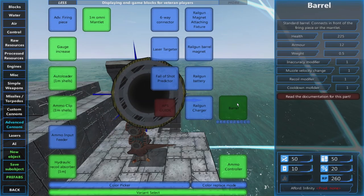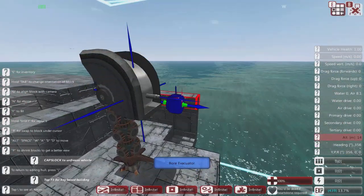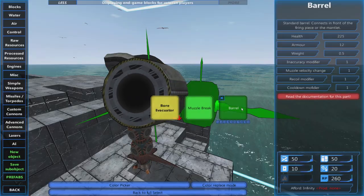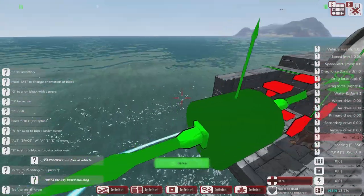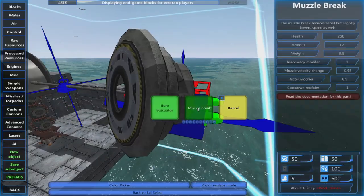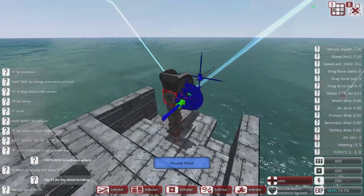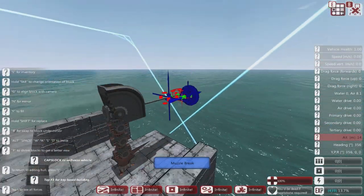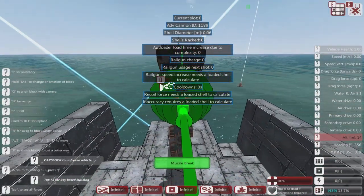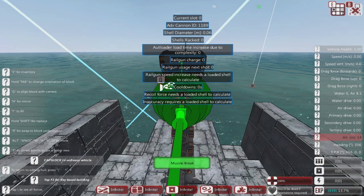Now for the barrel — we wanted about a 10-meter barrel so we need 10 barrel components. I'll put one bore excavator on there because it reduces recoil and cooldown a little, then put eight barrels on, and then a muzzle brake to again reduce recoil. That's our gun — obviously not very big yet because we haven't put any gauges on there. Now we have to fit the components. As soon as you click, all that text comes up, which can get in the way of where I want to place parts.